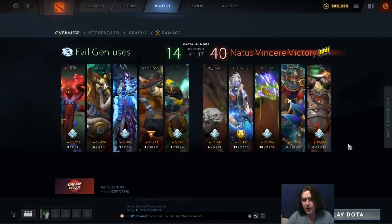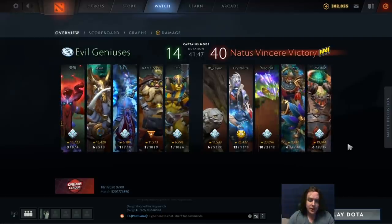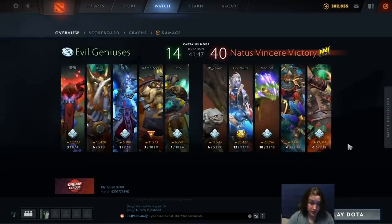So what I want to do is take a look at a bunch of drafts from the recent major and essentially break down some of the items — if I see anything that stands out — why these particular players went for these particular items on their heroes.